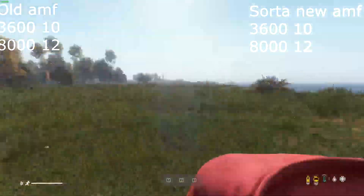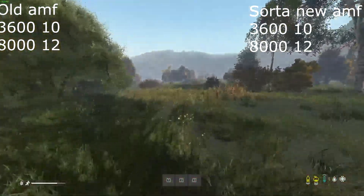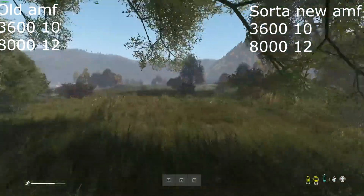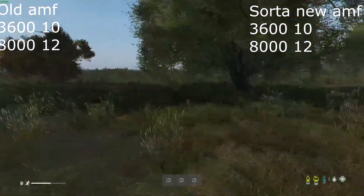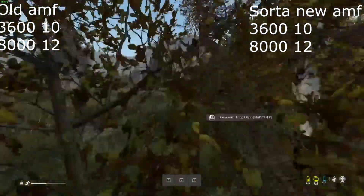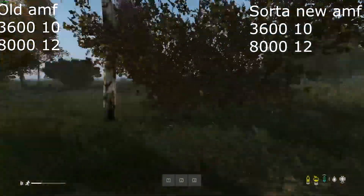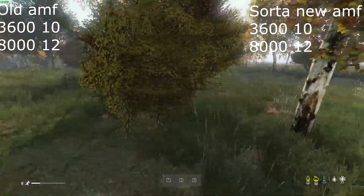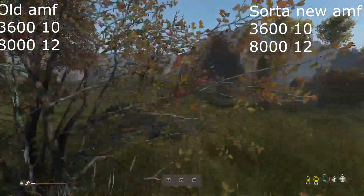The first test was running around in Daisy, which is very demanding bitrate-wise due to all the grass. At 1080p 60fps and a bitrate of 3600, x264 medium scored 12.1 VMAF, old AMF did 11.1, and new AMF did 12. Upping the bitrate to 8000, x264 medium did 18.1, old AMF did 12.1, and new AMF did just 12. Daisy is a very hard game to encode, so I didn't really expect much difference here — either that or a massive one.